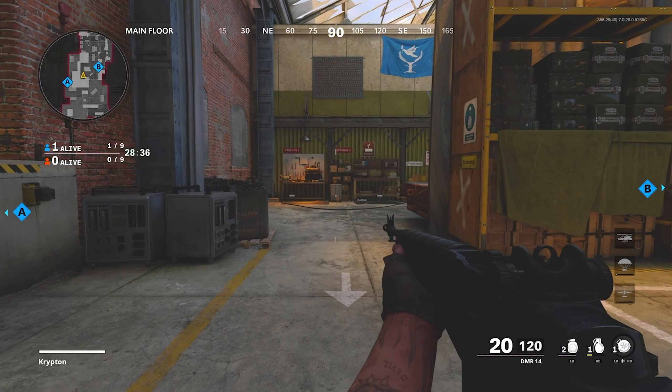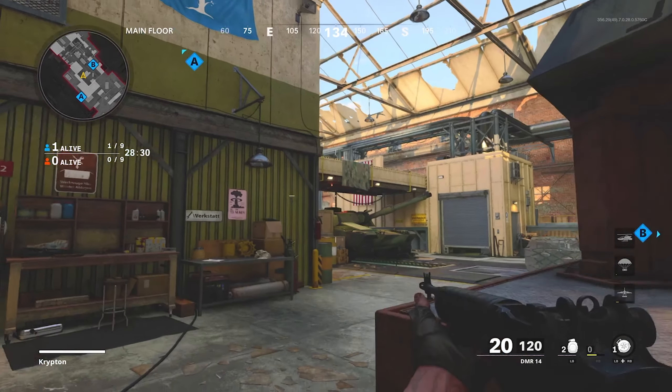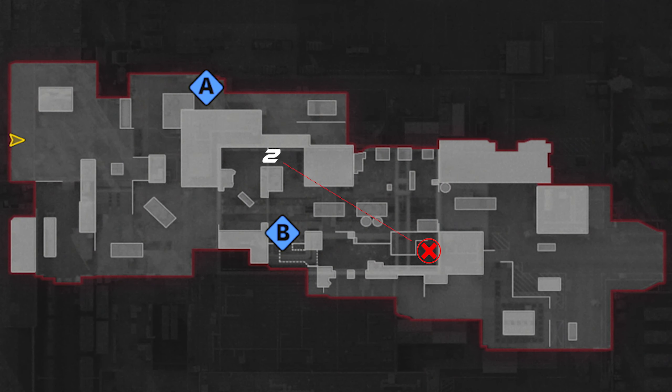For the second and final spot on the defending side, you're going to come up to this area right here, aim up to the left of this light, and launch your nade over. This will kill anybody coming through those double doors.